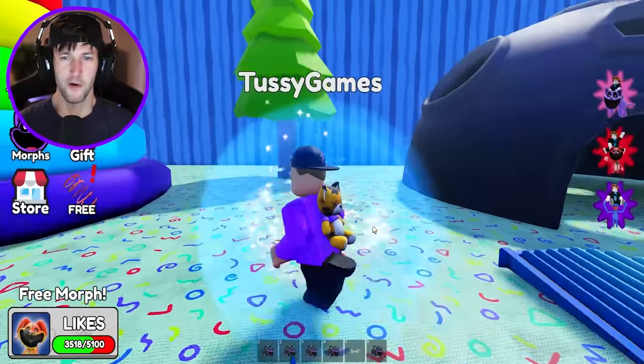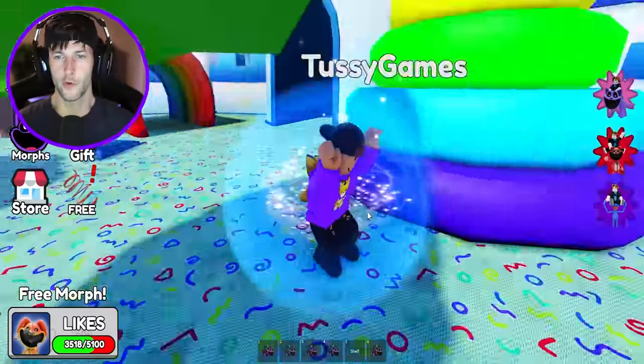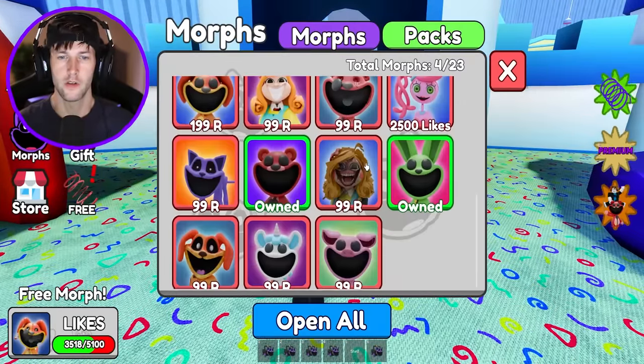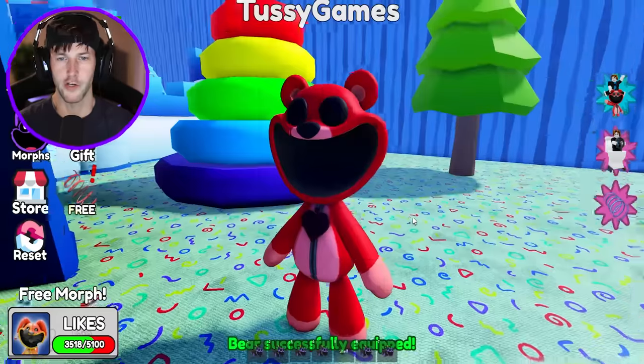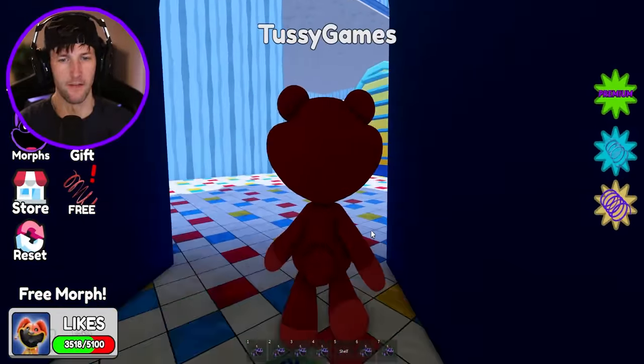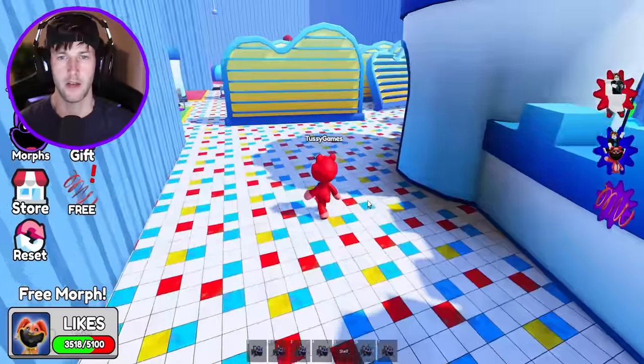We got Bobby Bear Hug! Let's go. Any more shelves over here before I leave this little playground area? Let's go ahead and morph into Bobby Bear Hug, we gotta check her out. Yes! My favorite — one of my favorites — smiling critters has now been unlocked.